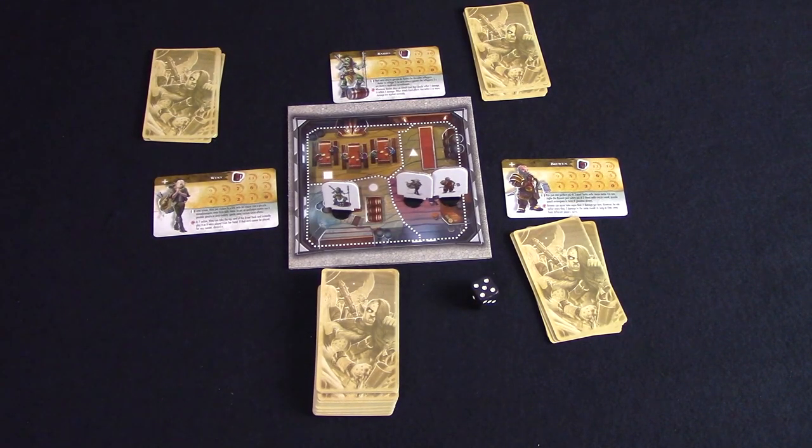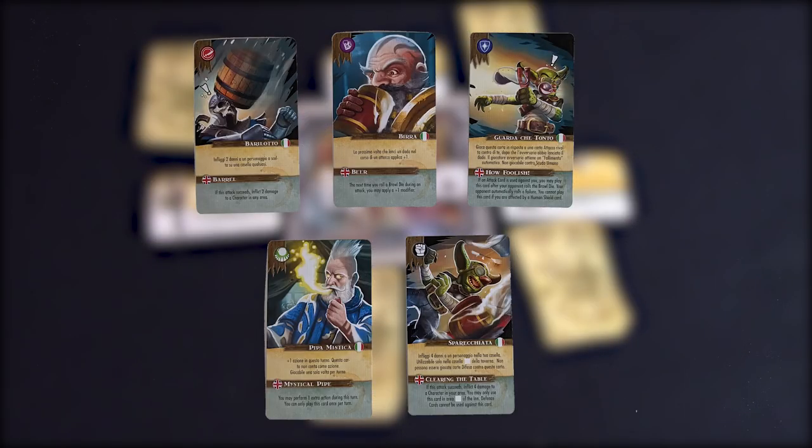The stumble and take a breather actions are pretty self-explanatory, so let's have a look at the troublemaking action where you play a card from your hand. There are five different types of cards. The first is the attack card. You'll play this card against another player in your space unless it says otherwise and roll to see how much damage you do. A one is always a failure, a two to five is a success, and a six is considered a heavy blow and will add one to the damage you inflict as outlined on the card.